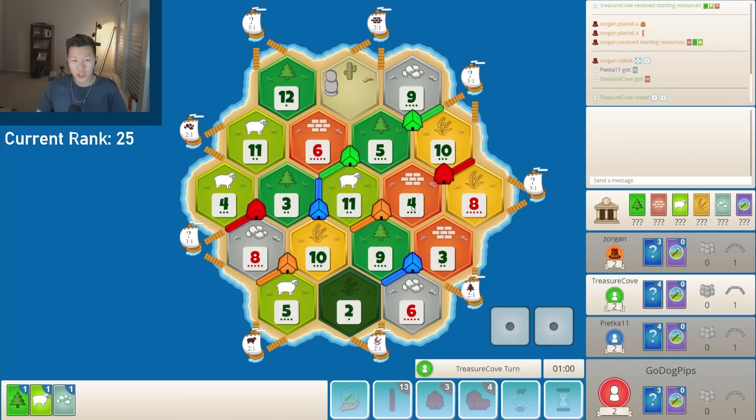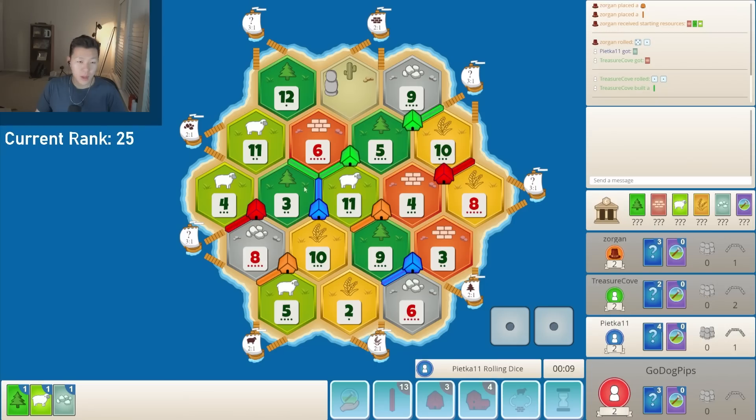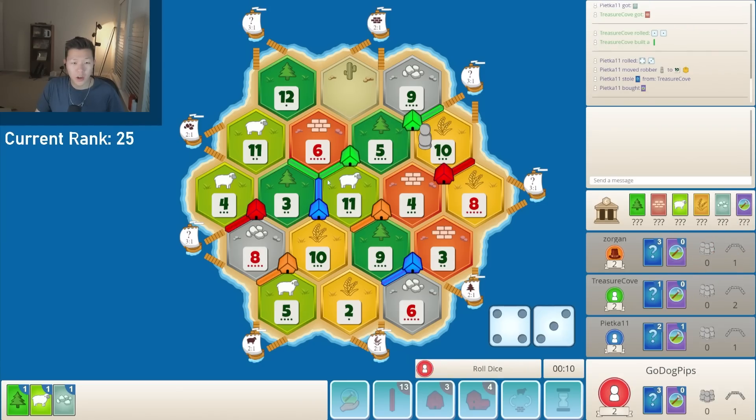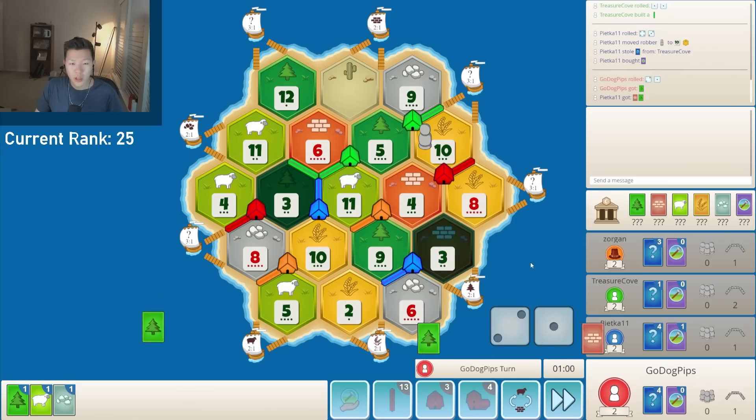Orange is in a pretty strong position. They decide not to drop the road, which makes sense since they want to simply hold. Blue gets plowed as expected. Blue rolls a 7, and what blue should be doing — if they're smart — is blocking the 8 ore and robbing from orange, because they're racing for the 2, 9, 10. Or you can block the 4 brick and steal from orange. But they decide to block and steal from green instead.